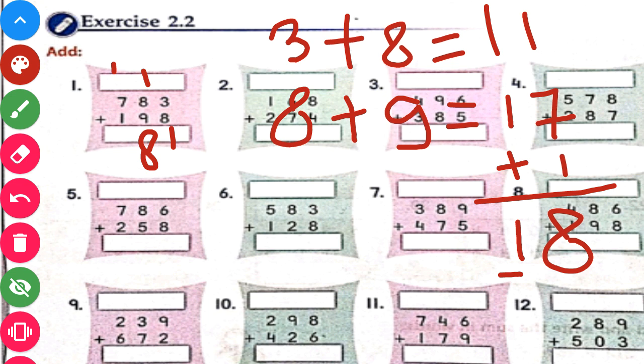Now at the 100th place: 7 plus 1 will be 8, and 8 plus 1 carry will give us 9. So our answer will be 981.